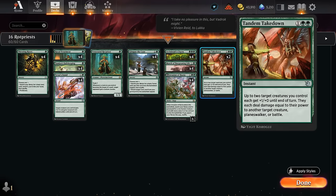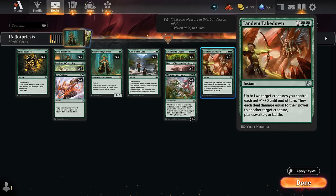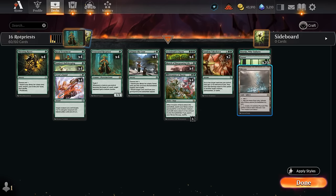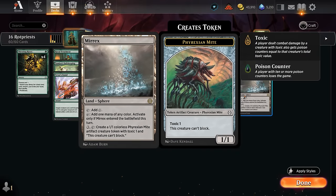Tandem Takedown fills the role of the Blue March from the Poison Ivy deck — we can target up to two creatures we control, each getting one extra power, and they each deal damage equal to their power to another target creature, planeswalker, or battle. So if we have two Rotpriests on the battlefield and cast Tandem Takedown targeting both, that results in four total poison applied with just one spell. The mana base is 20 basic forests, a Boseiju in case we need to channel it, and one Mirex for long drawn-out control battles. We can also search up Mirex with Archdruid's Charm, but triple green is difficult if we played Mirex earlier, so we only run one copy.